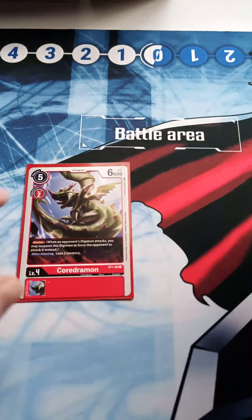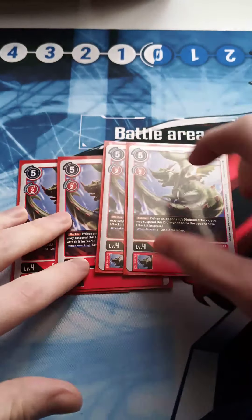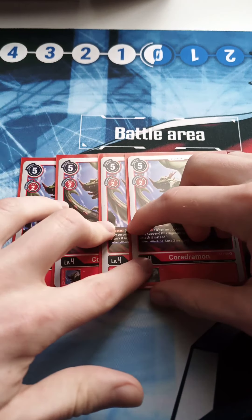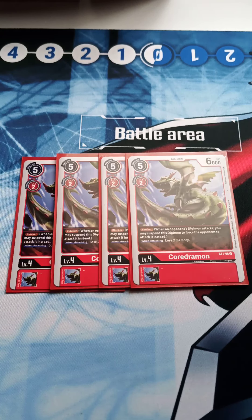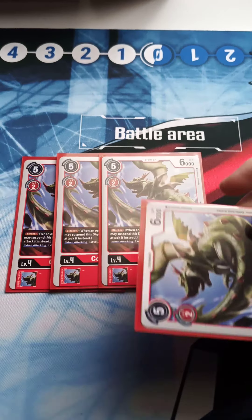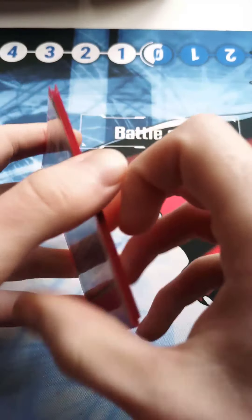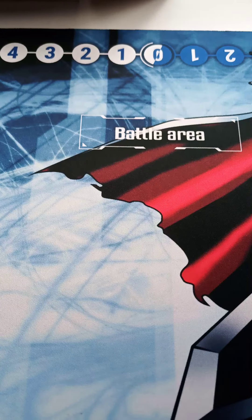I'm playing four Guardromon for blockers. Omnimon and a Guardromon — or two Guardromons and an Omnimon — creates super pressure. Even if they have something to swing over, you can sacrifice a Guardromon. Swing with your defender even knowing you lose memory, it still matters if your opponent has no security — go for it.